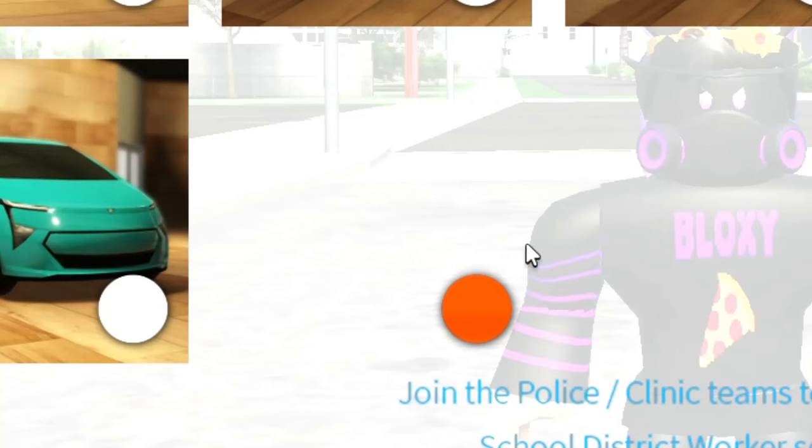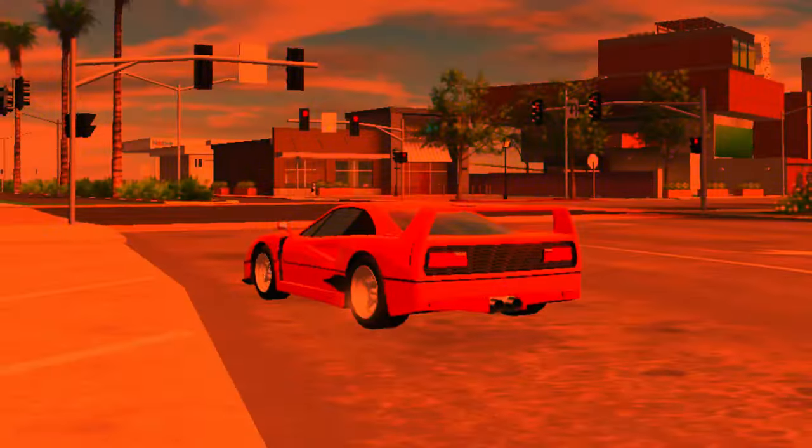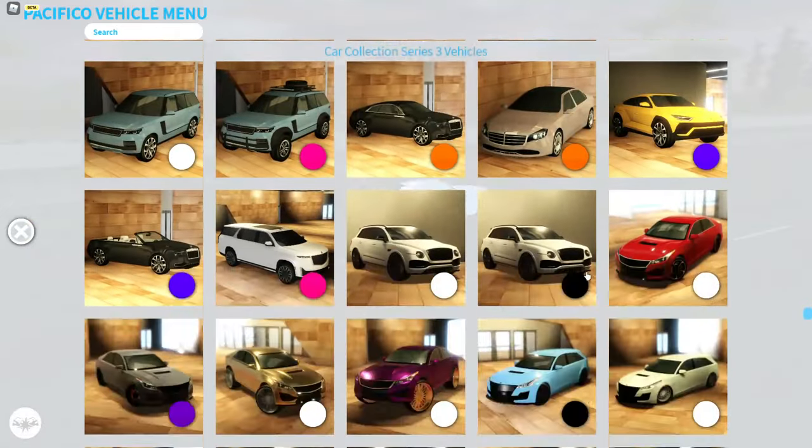I apparently missed something pretty big - there's a new group vehicle that's invisible. That car is the F40, the server booster car - it's back! There are also new cars in Car Collection Series 3.